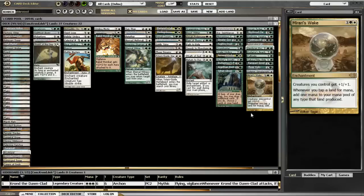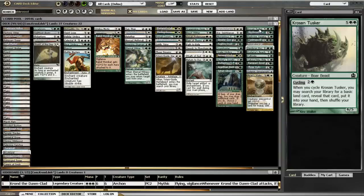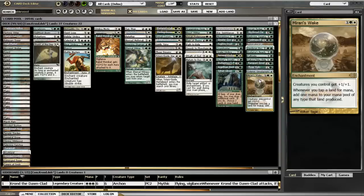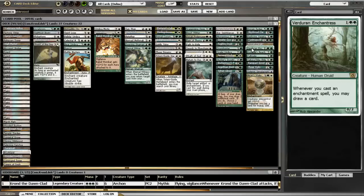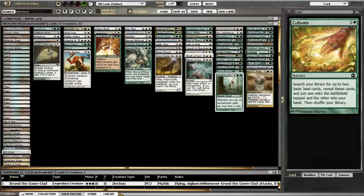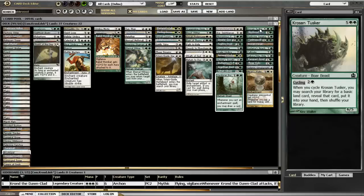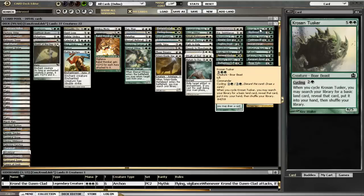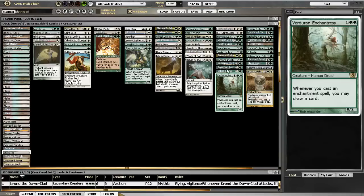The initial thing we want to look at is our mana help suite. Mirari's Wake is obviously an enchantment-based Solemn Simulacrum equivalent. I do have Rampant Growth, Three Visits, Cultivate, Kodama's Reach, Explosive Vegetation - and Verduran Enchantress goes over in the draw card section. I liked Burnished Hart just because late game, if I didn't really need the mana, I could just use him as an extra body.